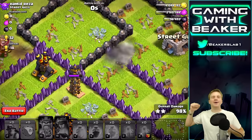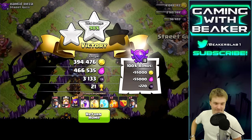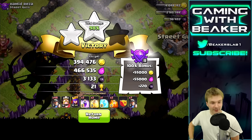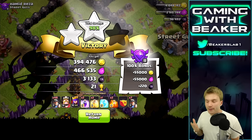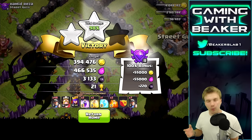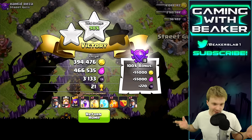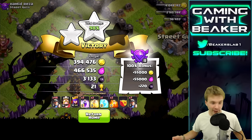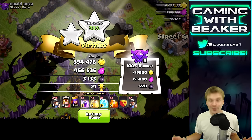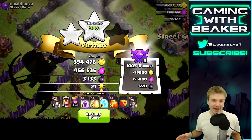That was pretty fun! I said this a while ago - I'm surprised miners aren't more popular than Bowlers, because in some ways they seem kind of easier. We just spammed them and they crushed, and they were a lot of fun. I think we've got to try this one more time - let's see if we can get the three-star on a full TH10 base.